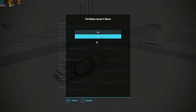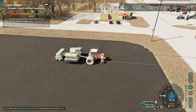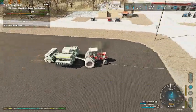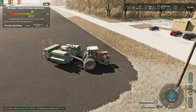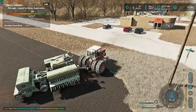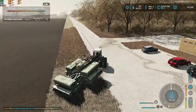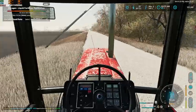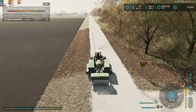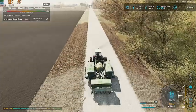Alright, this field is done. We're going to take this back to the yard and wash these up, then pull this drill up out of the way and get it unhooked. Then we're going to get hooked up to our International corn planter and go get some sunflowers put in.